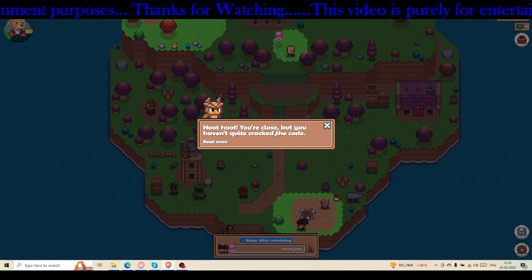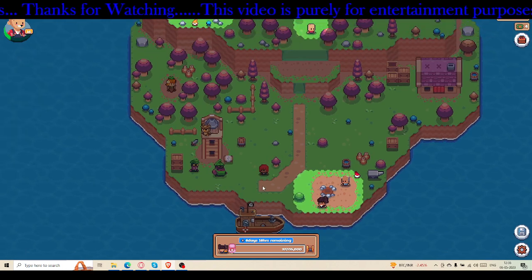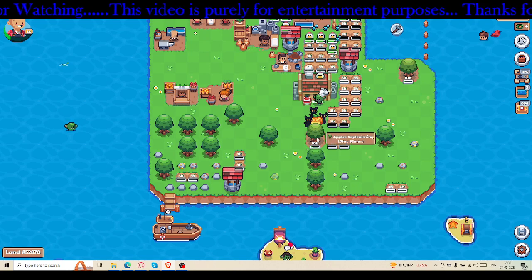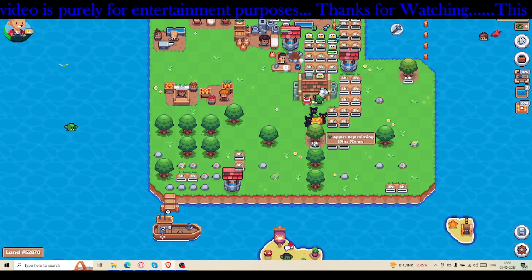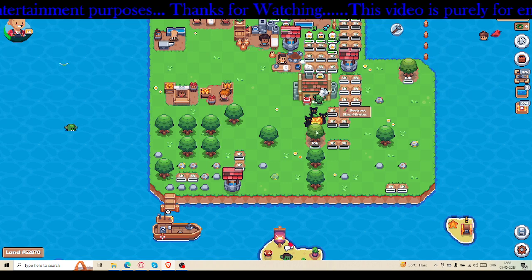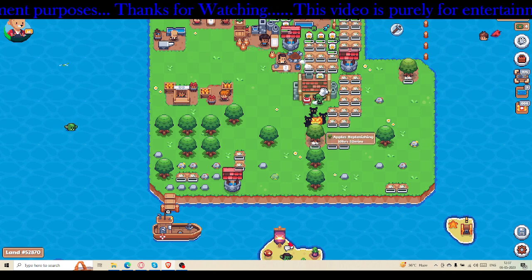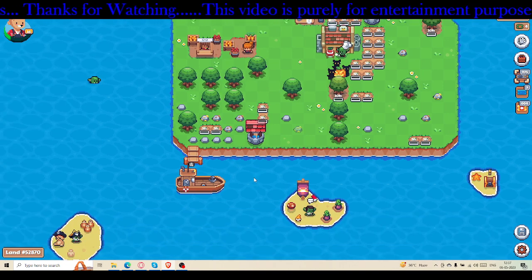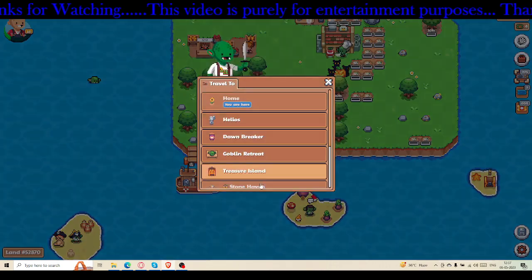Hoot says: 'You are close but you haven't quite cracked the code.' I gave you the clue — go to your farm and look at the patches for fruit. You will plant oranges to get the prize from Hoot, and it will be hugely rewarding. Whenever your fruit patches are empty, just keep planting oranges. That's all my friends — signing off, cheers!